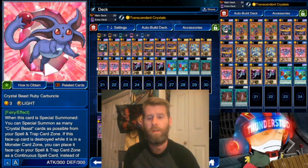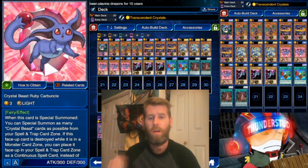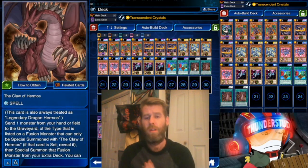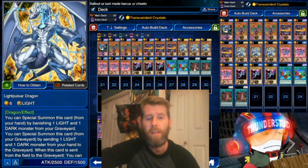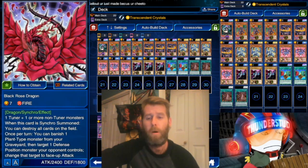With Transcendent Crystals we're aiming for Carbuncle, because Carbuncle is light. We're using Rare Value because it will send Carbuncle into the graveyard, giving us one extra light in there. We're also using Claw of Hermos because we're using tons of dragons and the attack will get absolutely crazy, making for a Black Rose wipe.